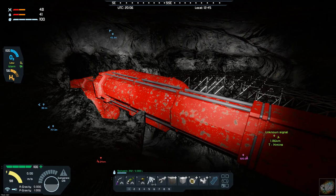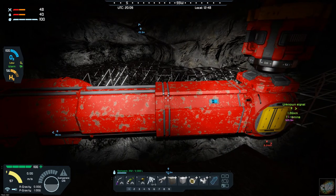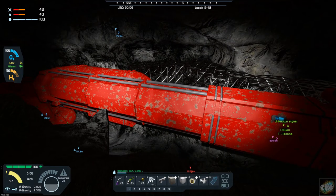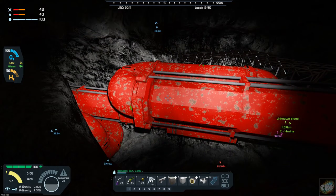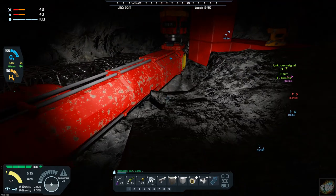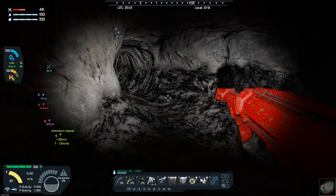Hello all you space engineers out there, Commander Kingfish here. We are day 43 here on the frozen rock and we had just finished up the mining rig last time, but a couple of the pistons was not extending. Well when I got back into the game they were working. I don't know what the problem was but they are completely extended out.